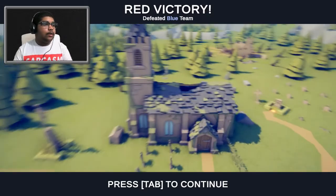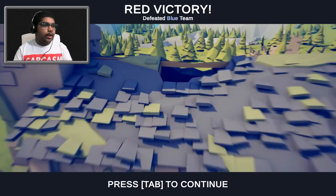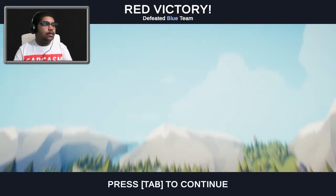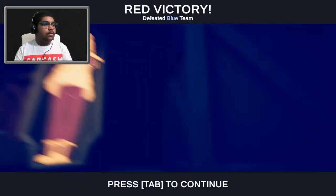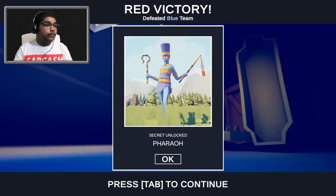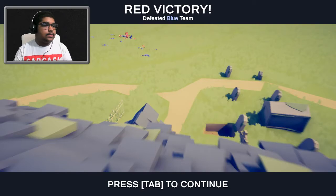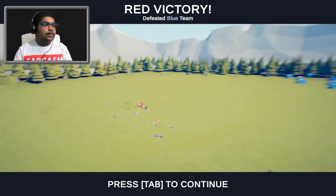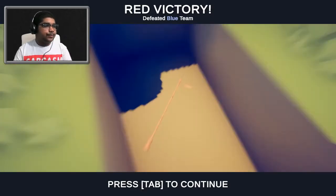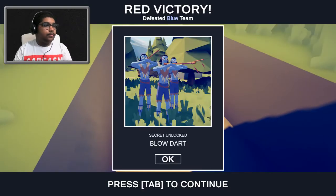If I remember correctly, back when this map was around you used to actually be able to walk into the church. There's a hole right here so maybe we can still do that — we're not actually able to walk into many buildings nowadays, so this would be cool. This episode I'm gonna try to unlock as many legacy units as possible instead of just testing two or three. What's this thing?